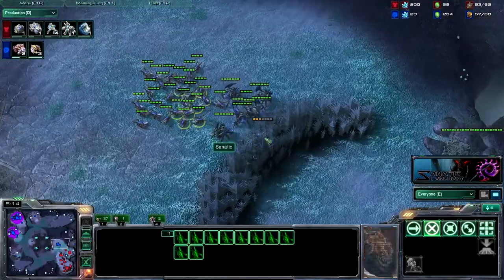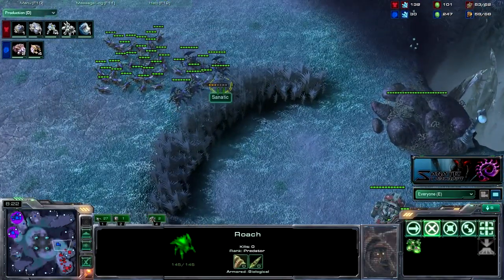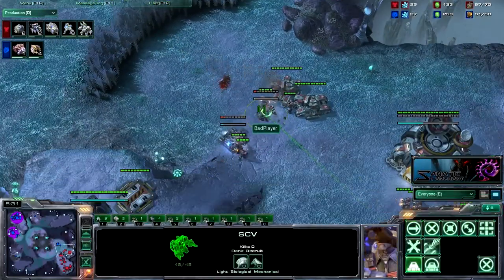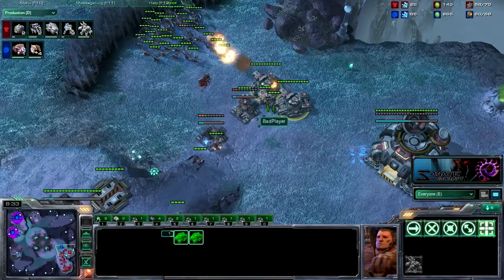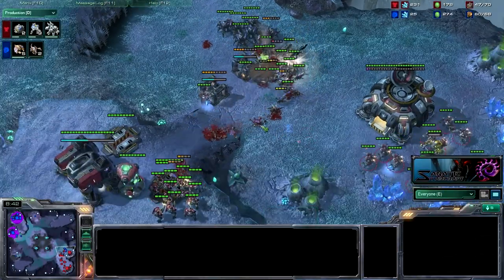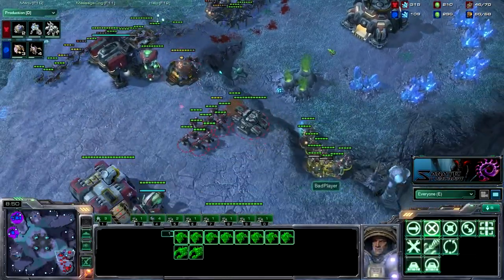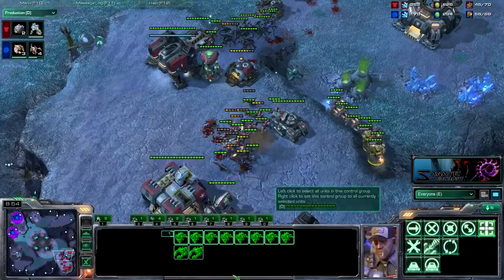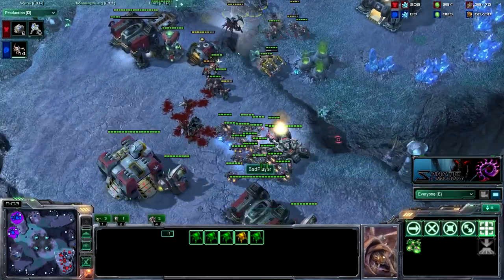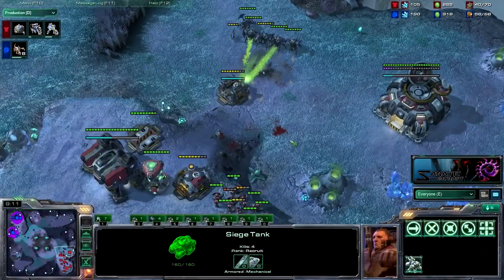I should be getting a lair pretty soon. An orbital command is landing — transferring SCVs. I send one zergling in and spot he has two tanks and about three marines. So I'm going to surround all of that and kill it immediately — he loses two tanks. Lots of marines up top though that he didn't bring down to the low ground. His SCVs moving around does allow my zerglings to go in when the supply depot is open. These roaches are trying to snipe as many SCVs as they can while zerglings stall the marines.